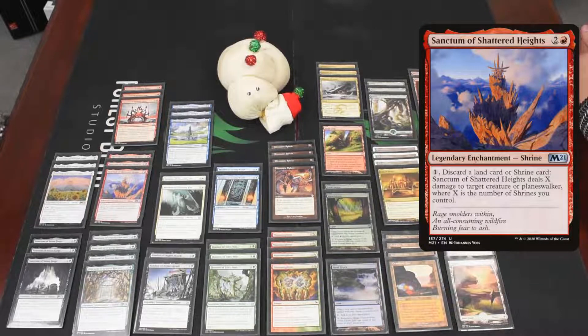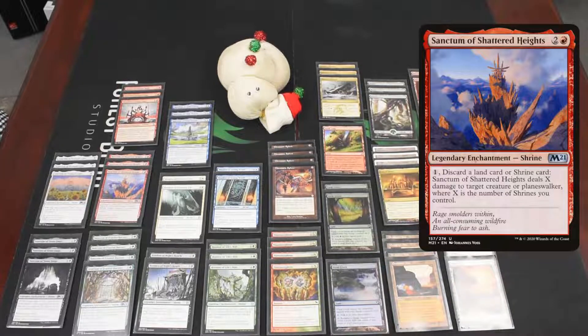Then we have three copies of Sanctum of the Shattered Heights. This one has an activated ability that always costs one mana, makes you discard a land or a shrine, and then deals X damage to target creature or planeswalker. So you can discard extra copies of shrines or lands and make sure your opponent doesn't get to keep things on the board.